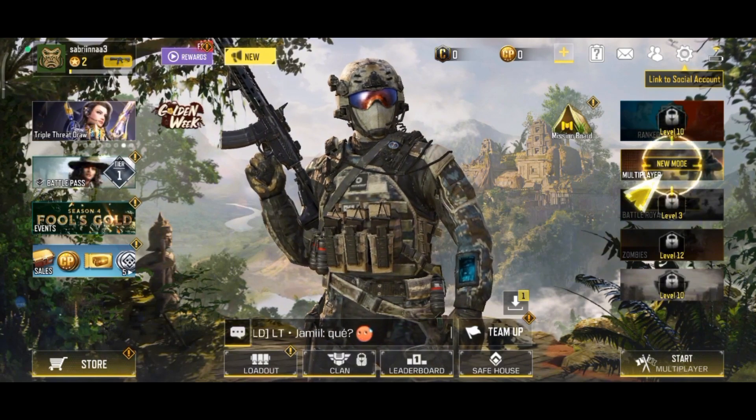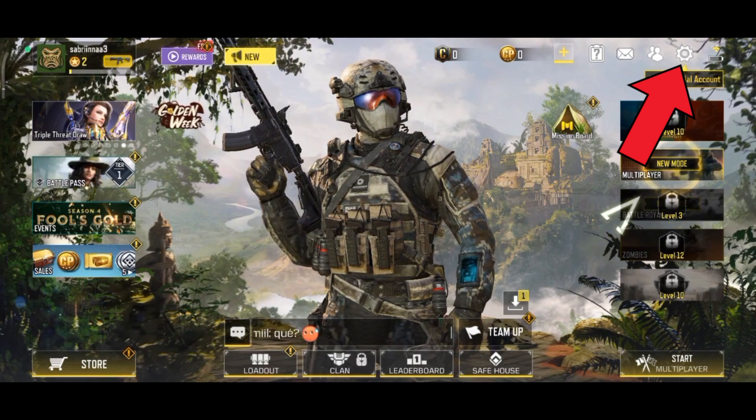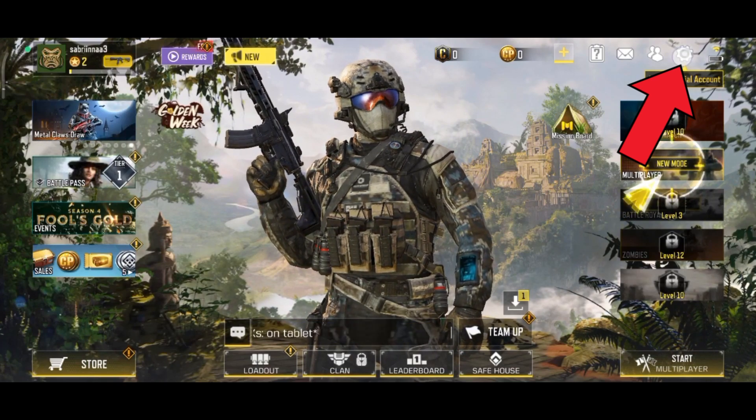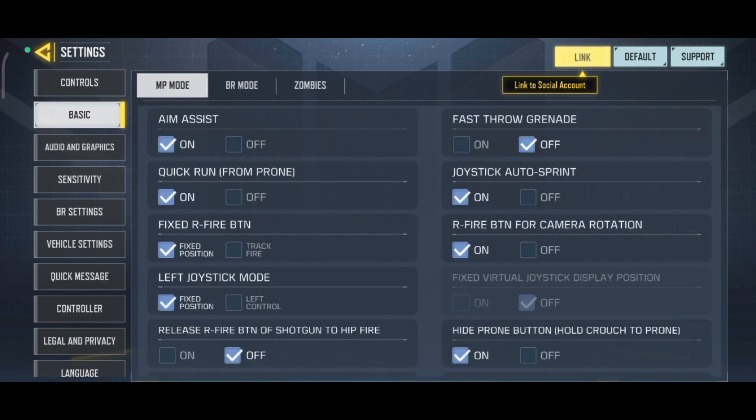First, launch your Call of Duty game. Once you have launched the game, tap on the settings option which is at the top right of your screen. Now, tap on basic option. Make sure you are under MP mode. Now, scroll down until you find the teammate's marker option.